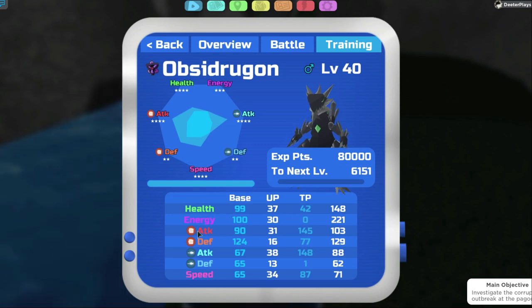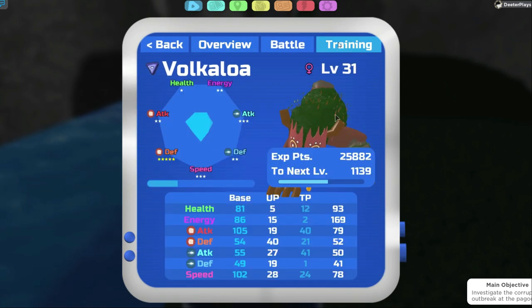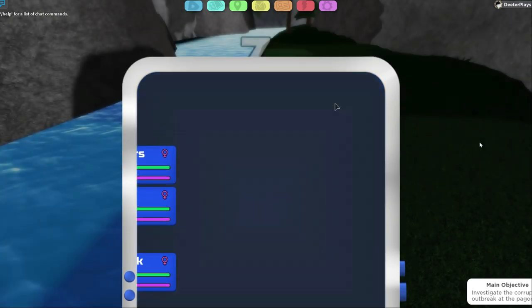Basically there are different TP attributes you can grow: Health, Energy, Attack, Defense, Special Attack, Special Defense, and Speed — or at least that's what we're going to call them. We can actually gain Energy now with TP training. You can see on my Valcaloa that you can gain Energy with some TP training, and we're going to show you how to do that and which ones to target.